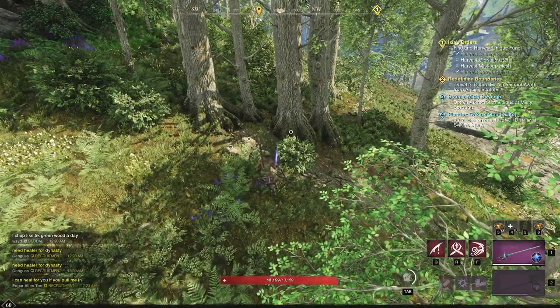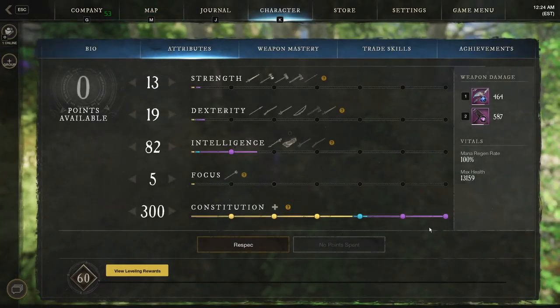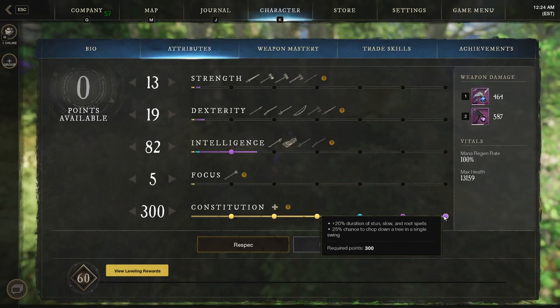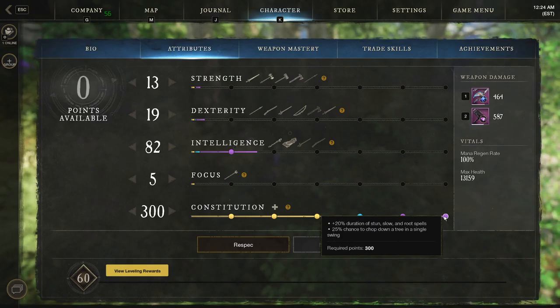Obviously you're gonna take out real time to level up this mastery. Because with Constitution, we get a 25% chance to chop a tree in a single hit — that's the whole point. 25% chance is one out of four chances of getting that one-hit proc, and it procs really decently. So if you come to an area where you have a lot of trees like this, you're gonna get it a bunch of times.